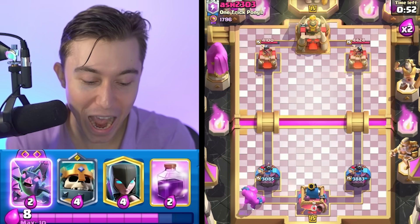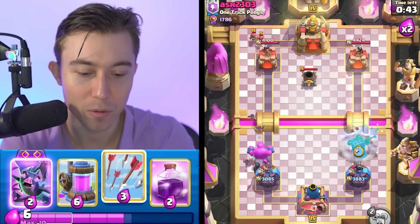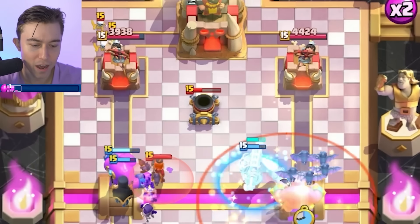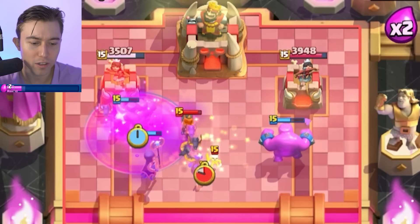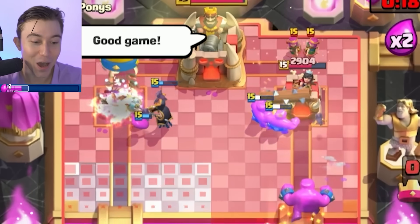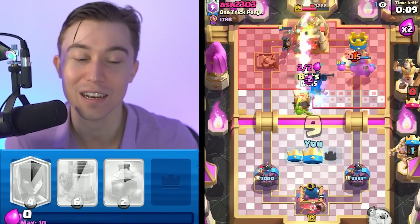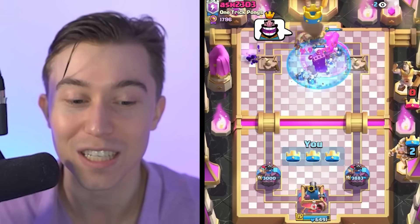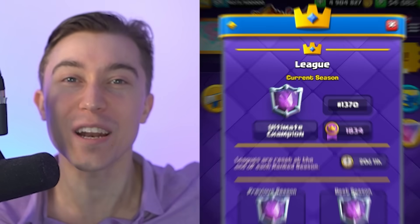Elixir Golem in the back — this is our big attack. We have the ability, Night Witch, Bats, and Evolved Bats. Always try Skeleton King on the opposite side so you force the Valkyrie on one side and spam on the other. He goes for a Log, and if we get a double Elixir Golem push, that could be a vibe. We pop the Skeleton King ability and Arrows on top of the Archers on the left. This is really difficult for him to deal with. He rocketed my Elixir Collector — my guy got rocketed out of the game with a 3-Crown Express. The Elixir Golem 3-Crown Express is taking us all the way to 1,300 in the world.